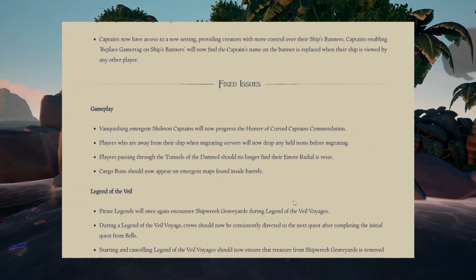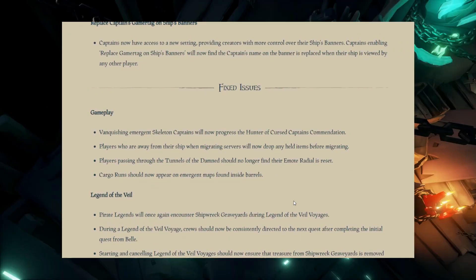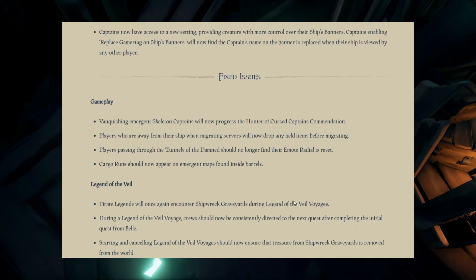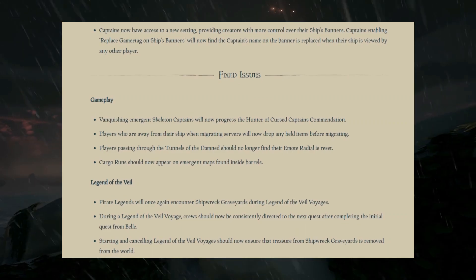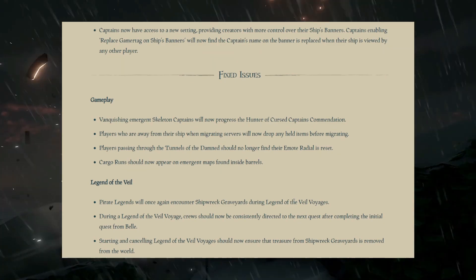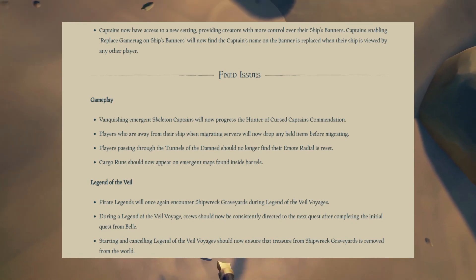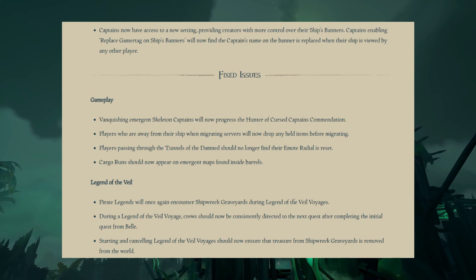For the Legend of the Veil: Pirate Legends will once again encounter shipwreck graveyards during Legend of the Veil voyages. Crews should now consistently be directed to the next quest after completing the initial quest from Bell, and starting and cancelling the voyage should now ensure that treasure from the shipwreck graveyards is removed from the world — that exploit has now been fixed. Really nice to see it back in the gameplay loop, as it was an amazing part of the voyage.